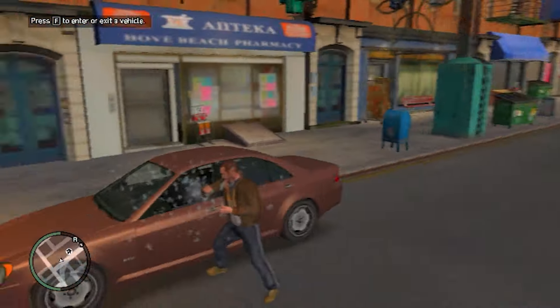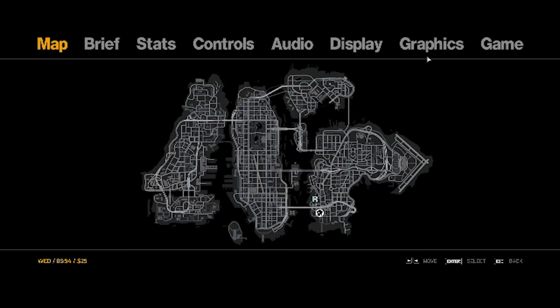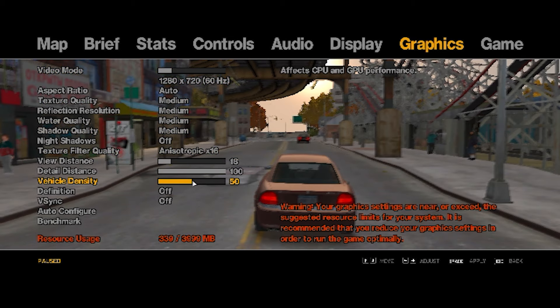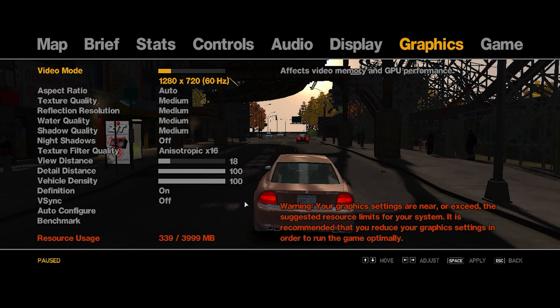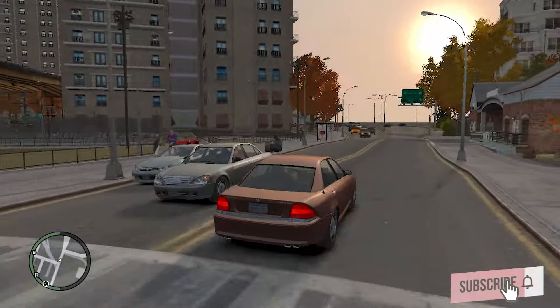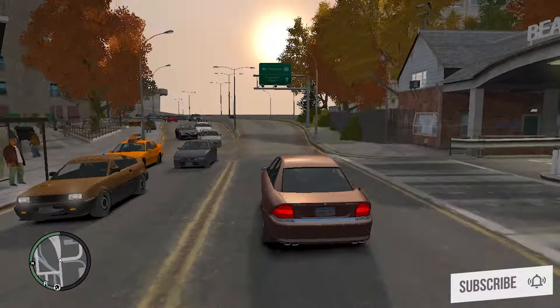If you don't like to play at this graphics quality, simply hit the Escape button, select Graphics, and change your resolution to 720p. Follow my other settings whatever I'm doing here. After changing, you can see the game is smoothly and perfectly playable. The graphics are okay and the FPS improvement is definitely working.